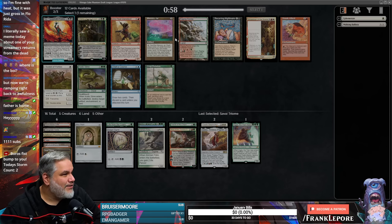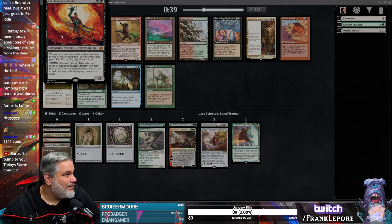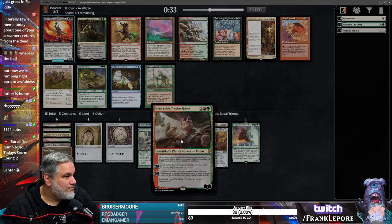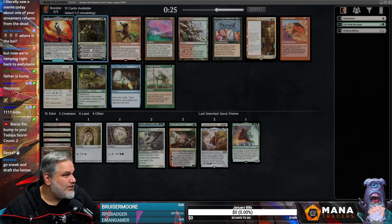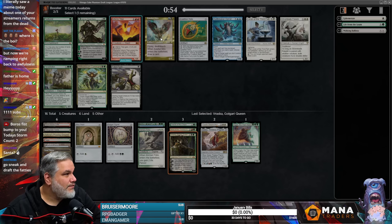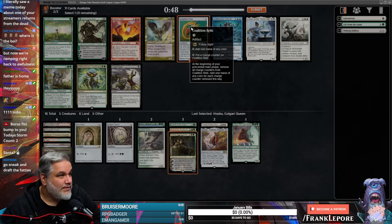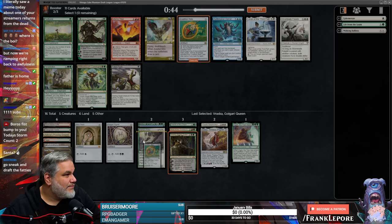I don't think we're a Recurring Nightmare deck. I don't think we're a Gix deck. We might be a Vraska deck. We could also just keep making ramp. Let's take Vraska. They're going to give me a Baleful Strix when they know I'm not blue — that's rude. Let's take Coalition Relic — that's a gem of a card.